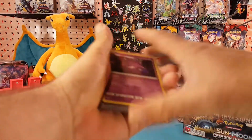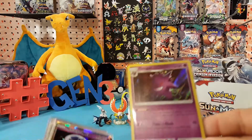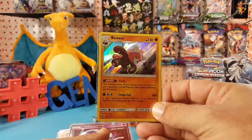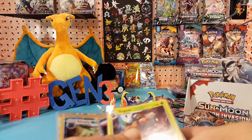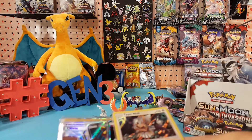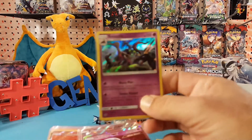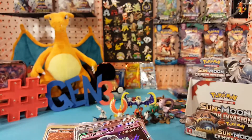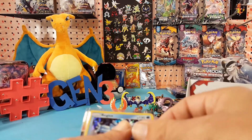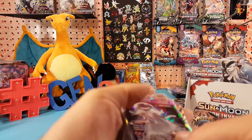Let's take it back and review the pulls from this booster box. For hollows we pulled the Gengar, a Bewear, a Gogoat, a Type: Null, a Marowak, and a Regice — so that is seven hollows in this booster box.